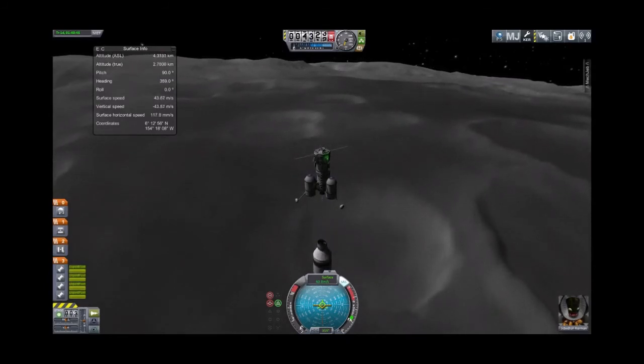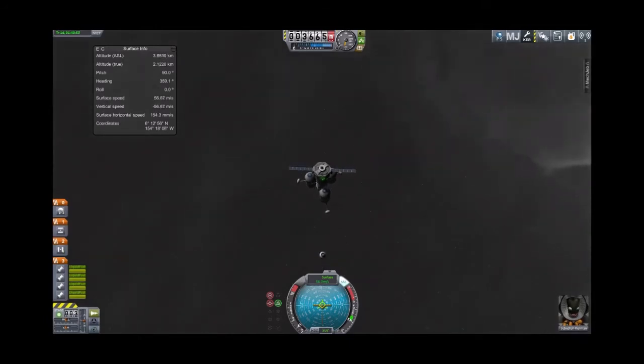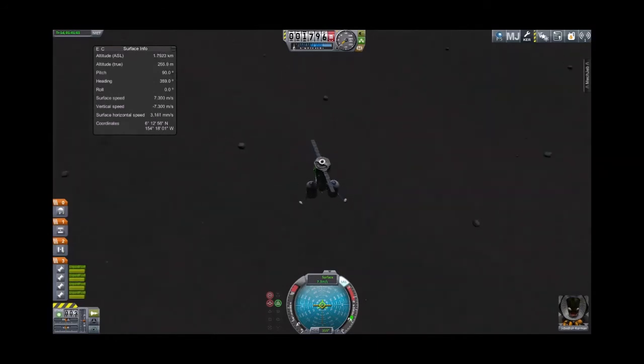We'll trigger our actual lander — let's hope that transfer stage blows up, otherwise we're going to land on top of it. 50 meters per second; we'll slow down a bit. Now we're burning fuel in our lander, so we can't be quite as wasteful. We're under a kilometer, so let's slow down. There's the ground right there. We are now descending at a sedate 7.3 meters per second — we've actually managed to balance perfectly. Our distance to the ground is 180 meters and closing. Looking for your shadow is good — there's our shadow.